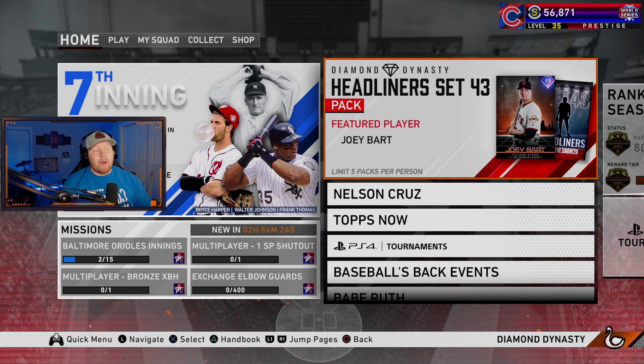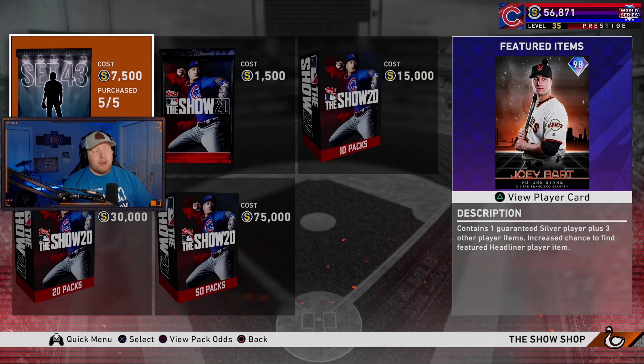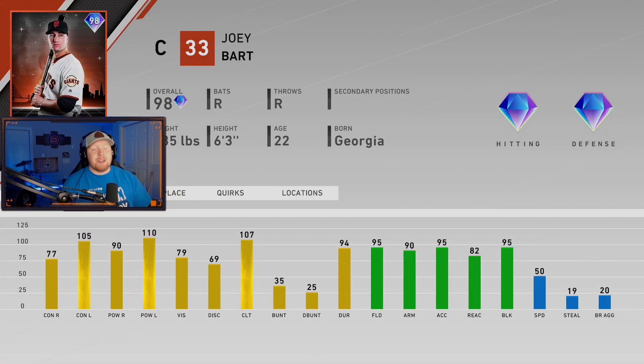We have the brand new seventh inning program in the game. We got a brand new headliner that includes 98 Future Stars Joey Bart — look at these stats. Crazy versus lefties, great power versus righties, and he's a defensive catcher: 95 fielding, 90 arm, 95 accuracy. That's wild. I don't know if he touches the upper echelon of catchers in the game — I haven't really used his swing much due to his prospect card not being the greatest, but I might give him a shot.